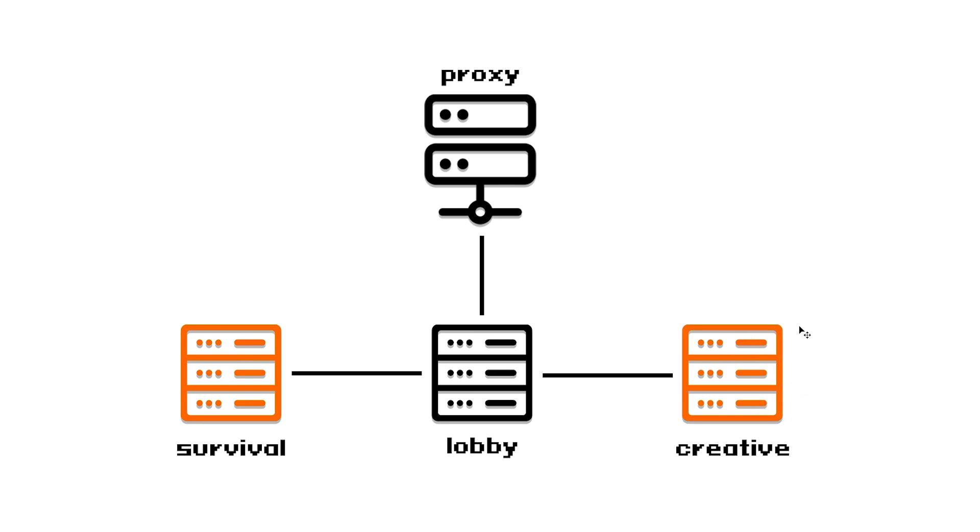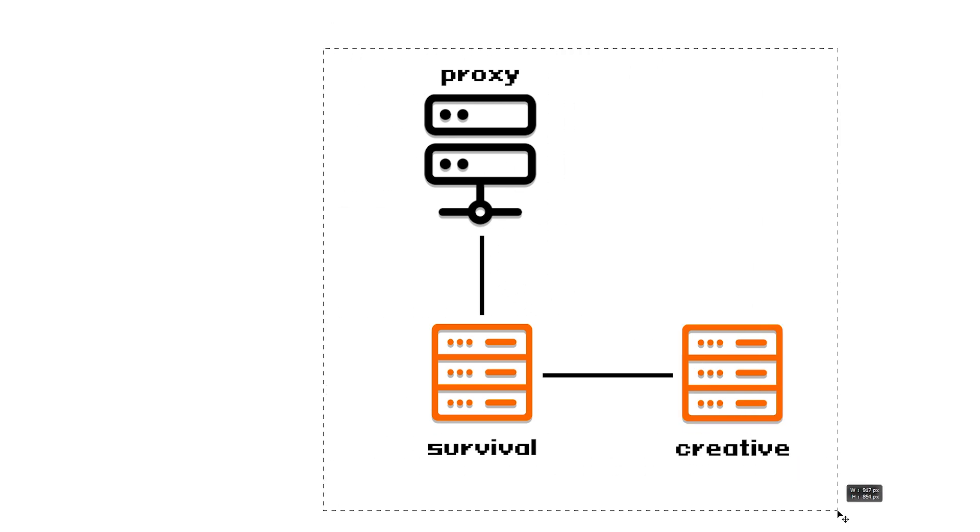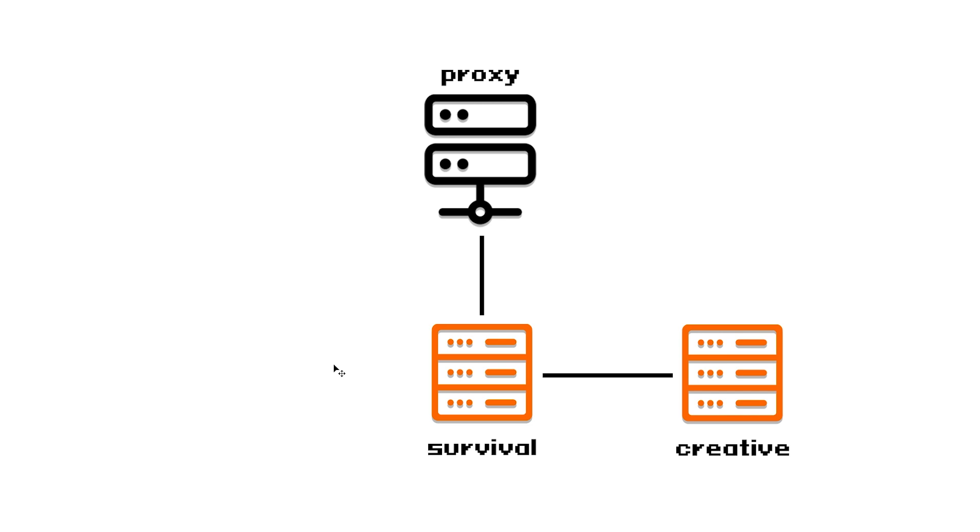The proxy and lobby don't do much more than function as a bridge. That means for a simple network with only two servers players actually want to play on, you need a total of four servers, which is quite a lot. You could get rid of the lobby — it's not required. You could make it so from the proxy you immediately join survival, with an option to go to creative. But that would still require three servers even though only two are where players actually play.